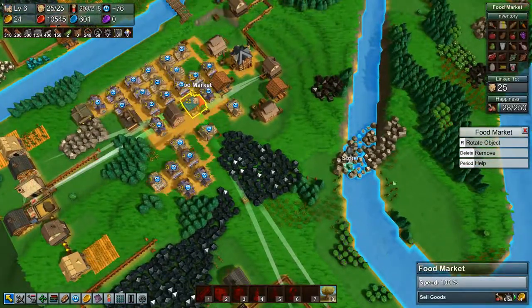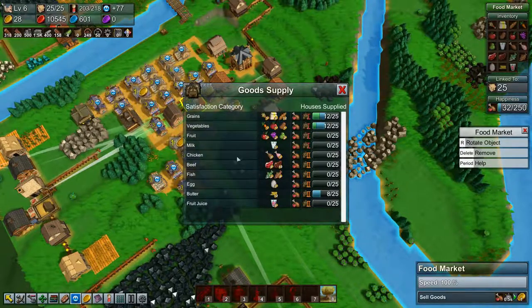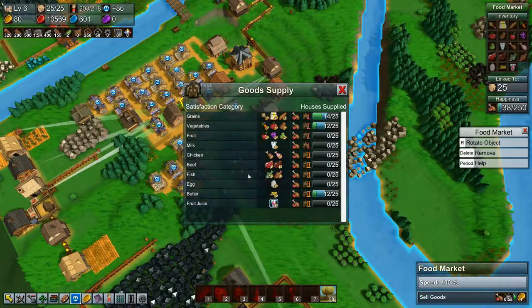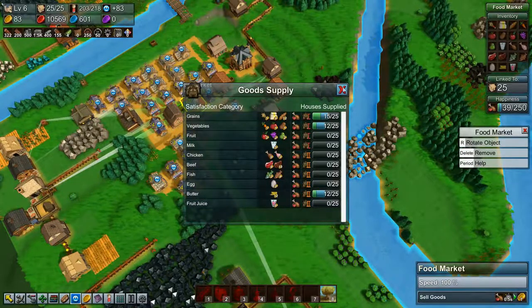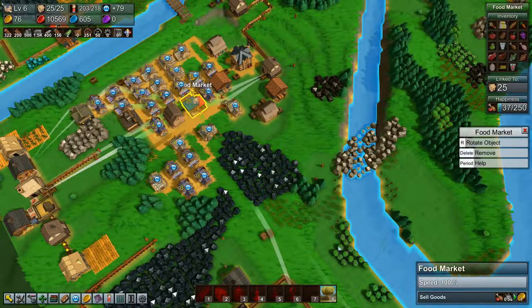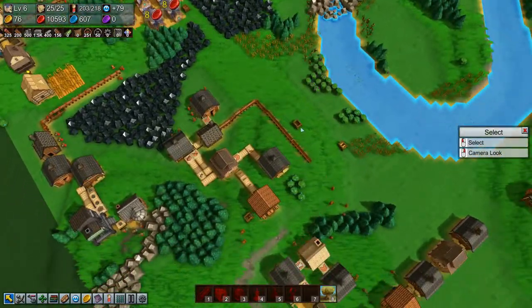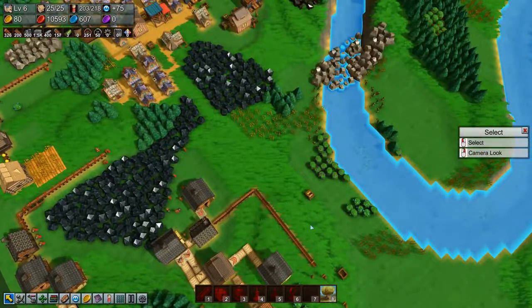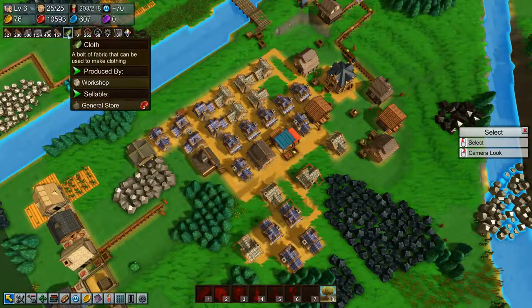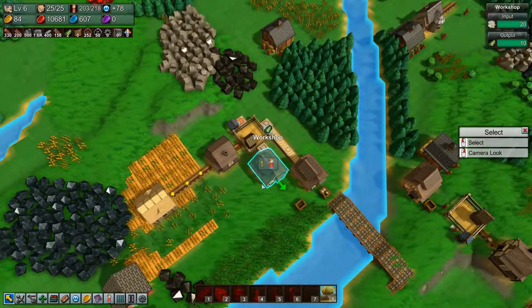Butter sells for 12. Alright, that should help some. You're butter and you're butter. Cloth is kind of getting there, a little bit. I think we need another wagon for that.